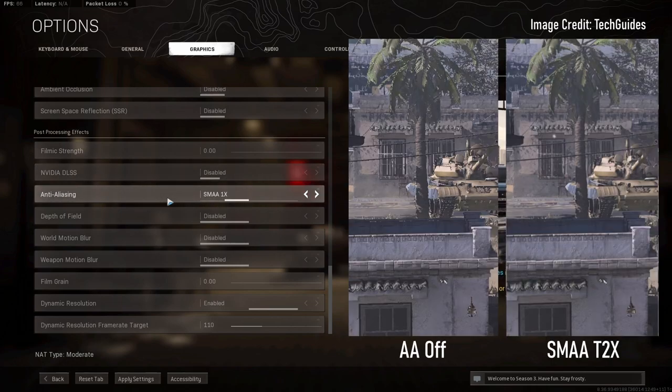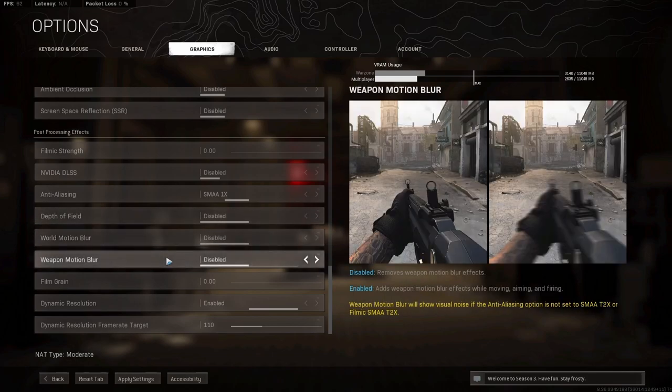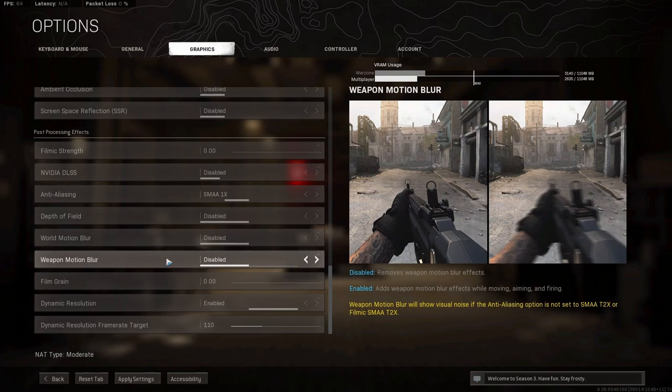Anti-aliasing: you can set this to 1x or 2x. The higher you set it, the more demanding it is, but it cleans up those jagged edges you see on objects. This applies to console players as well. Depth of field, world motion blur, and weapon motion blur: set all three of those to disabled.